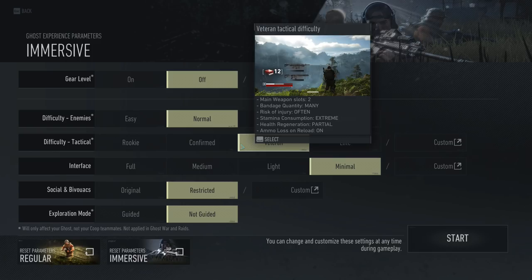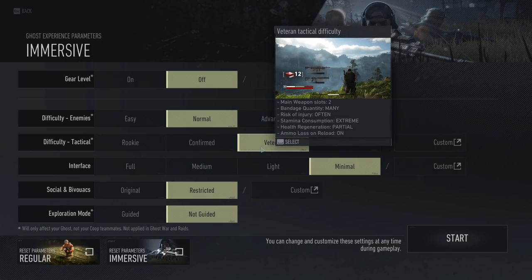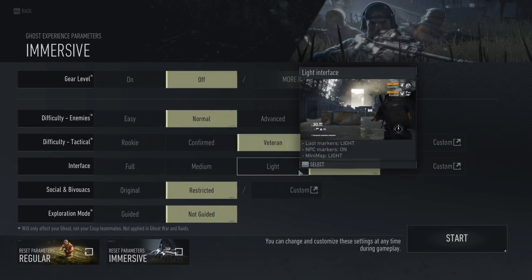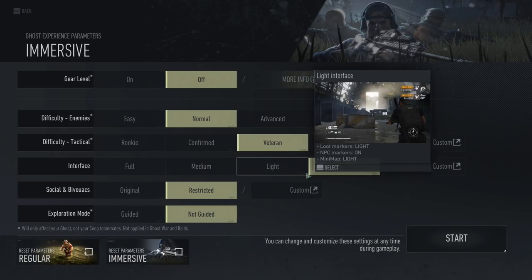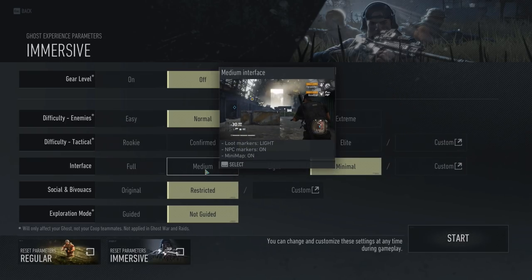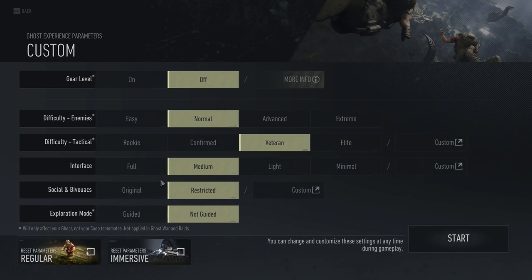Normal difficulty — that looks like what I want. Interface — I have it set on minimal. Full, medium, light, minimal — with loop markers off, NPC markers off, mini map off. I want some HUD so I don't get lost while playing. We'll just go medium for now so that I don't get lost navigating the game for you guys.